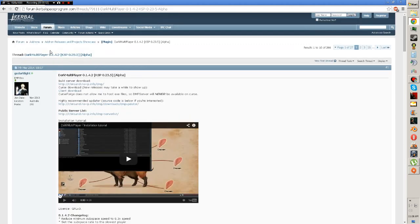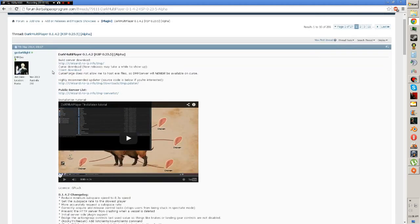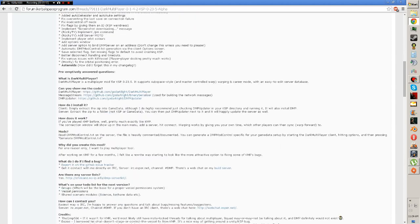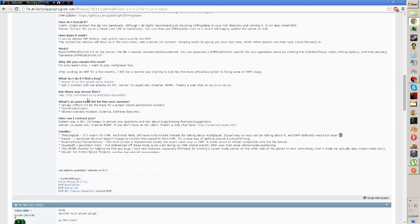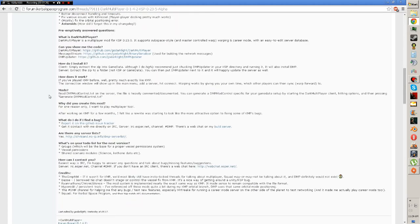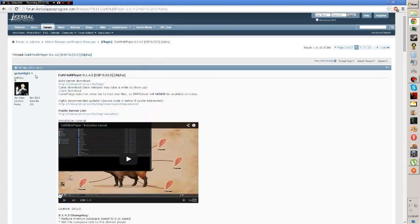You can see this guy on the forum. He's got a forum page and information on it. The changelog mentions subspace speed set to 0.3x speed, setting the subspace rate to the slowest player. So there's a whole bunch of stuff. Some things I need to update. When you get here, you're welcome to read anything you want — he's got information, Q&A, and he's even got an actual 'how do I install it?' guide. But I'm just going to make a video anyway because I can.